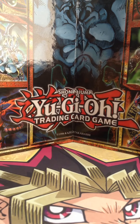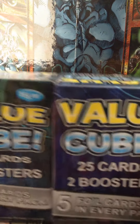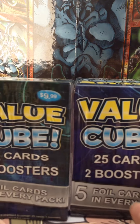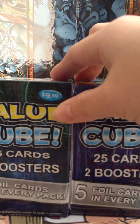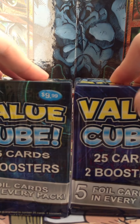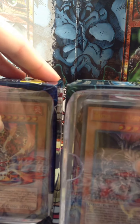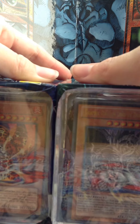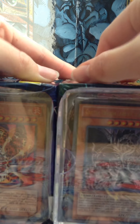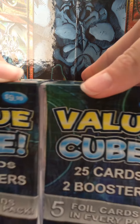This video will probably go in two parts because I'm just slow at opening things — I like to look and enjoy and take my time. So for this video I'm going to open these two value cubes. What I discovered was that last time they only had two, but both had the same deck showing. You get a full size structure deck along with 25 cards and two booster packs.